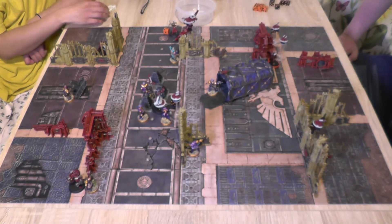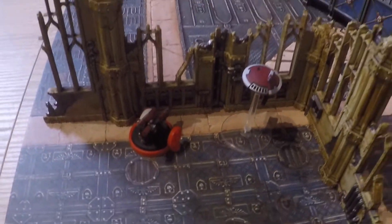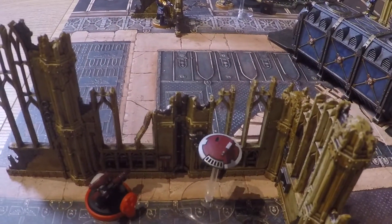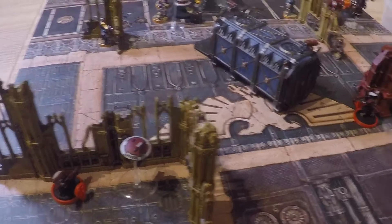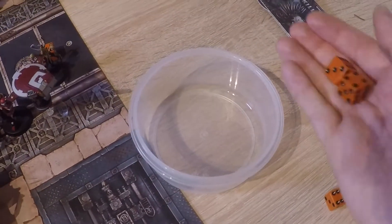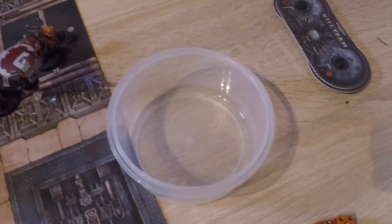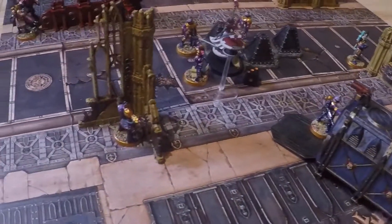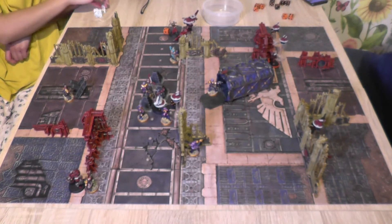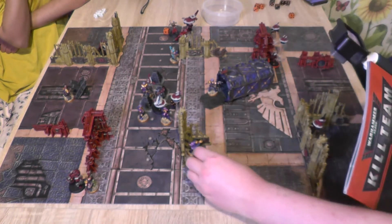Into the shooting phase. The Tau sniper Pathfinder Gunner fires at a target in the open and in half range — 2 shots hitting on 4s, rerolling ones. Both hit. Iron Rifle is strength 7 AP minus one, wounding on 2s. One wound goes through. AP minus one drops the 5-up save to a 6-up, which fails. The Voids Master Niche has two wounds and drops to one wound.